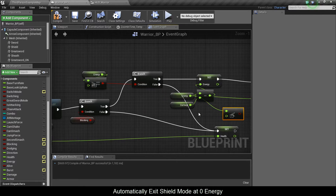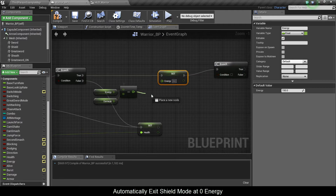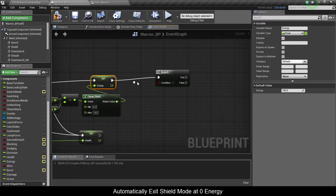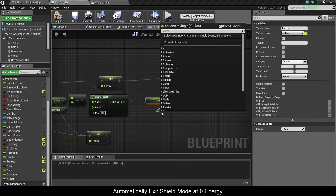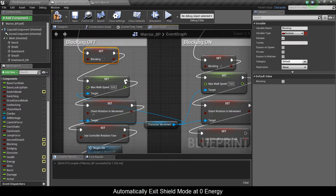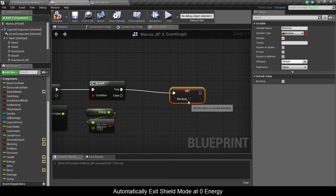You could try this too. And another thing I forgot to incorporate is a clamp, because you don't want to go into the negatives. So my max value was 150, and then again with energy I'm just going to copy-paste this here so I don't have too many wires everywhere. I'm going to check if energy is equal to zero. If it is, then I'm going to turn off blocking, because this is the variable that puts us into the blocking animation in the whole state machine.